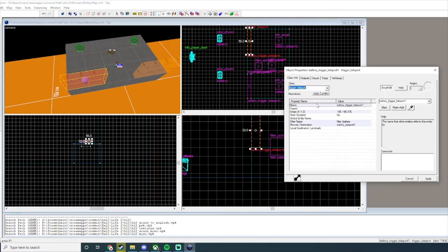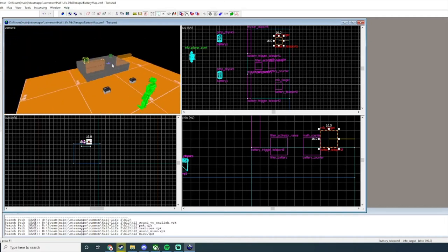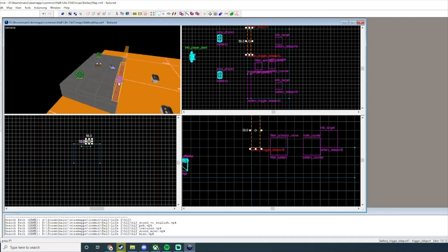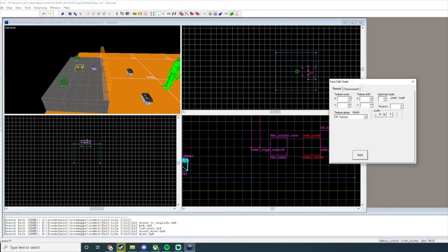We're also going to add On Start Touch with the target set to battery1 and input Disable Motion. This is important — when the battery touches the trigger_teleport and teleports to the info_target, it will disable the battery's motion. That's what we want to happen, because if it did not disable the motion, you could pick the battery up again, and it would glitch out — infinitely teleporting between the two and getting stuck in a loop. The math counter would basically just instantly open anything.